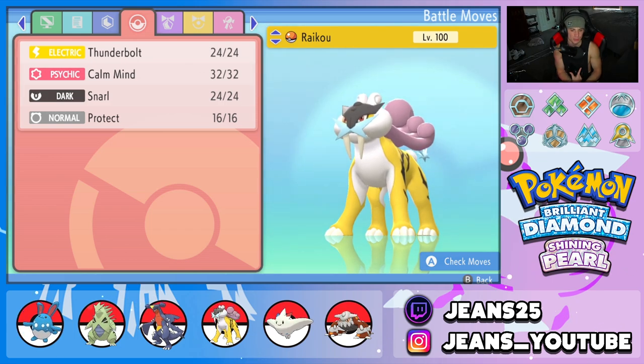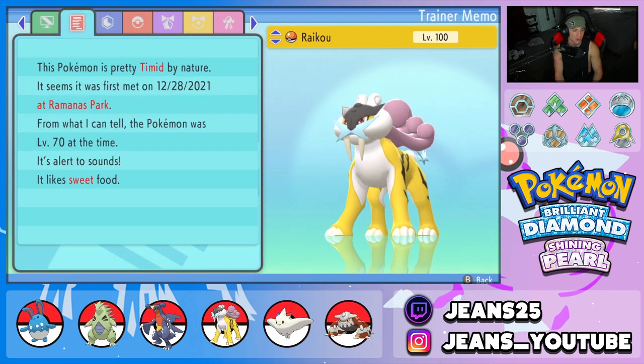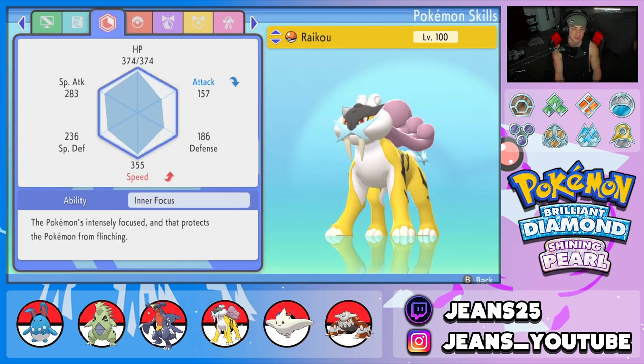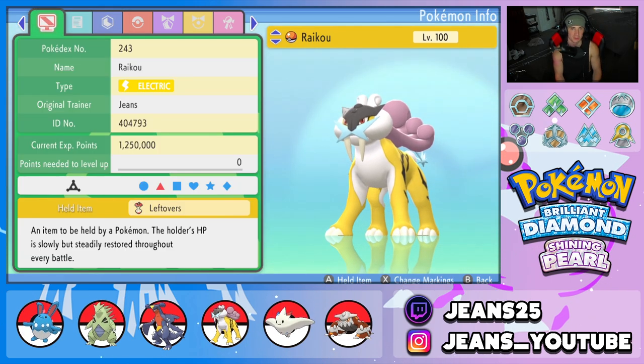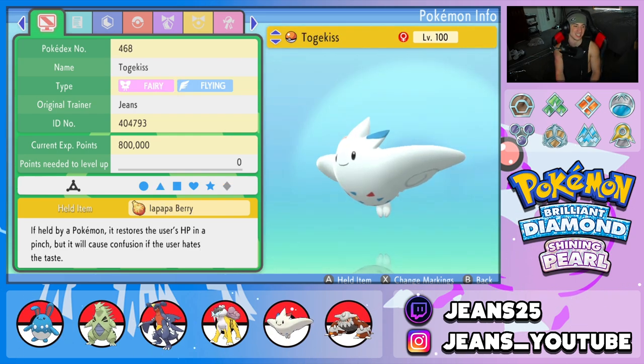Fourth Pokemon is Raikou. Raikou has great stats, great speed, can out-bulk Pokemon, and you can set him up with Calm Mind. Moveset is Thunderbolt, Calm Mind, Snarl to drop special attack, and Protect. We're rocking Inner Focus as its ability so we can't be flinched or affected by Intimidate. The item is Leftovers to constantly regain HP at the end of every turn.